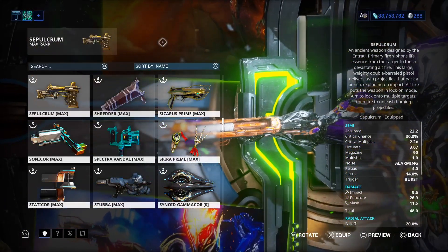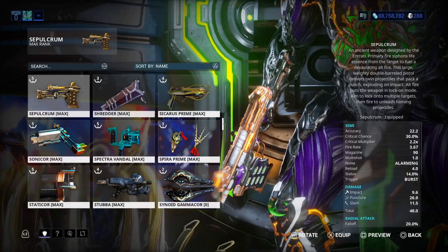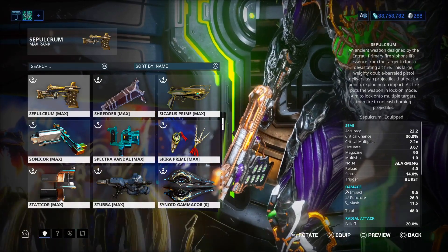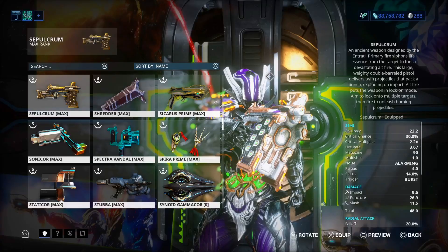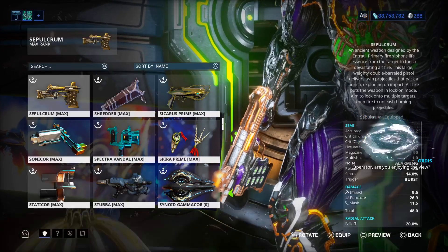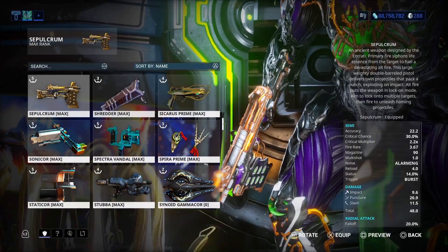Welcome back to another weapon build video. Today we're going to take a look at the Sepulacrum and my builds. I thought I explained this in my Trumna video about how to get these weapons and the Necrolisks, but it seems like people might not even understand how to get this weapon even though I literally explained it in the video. So I'm going to break it down for you guys the easiest way possible.